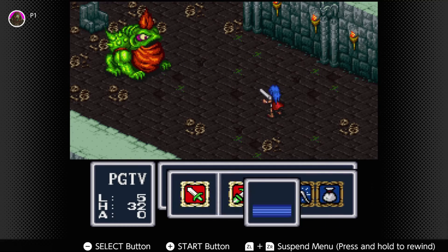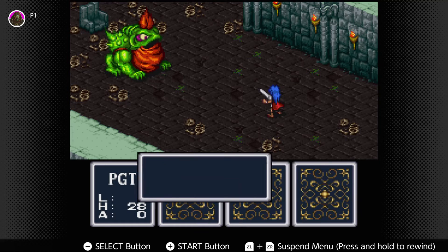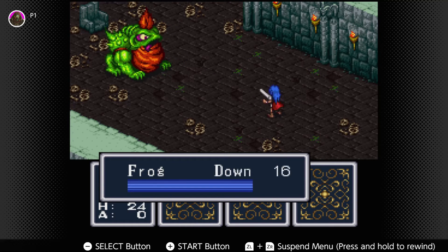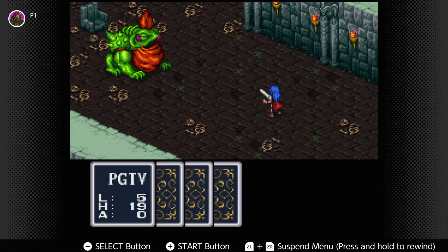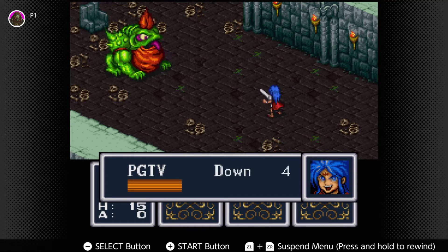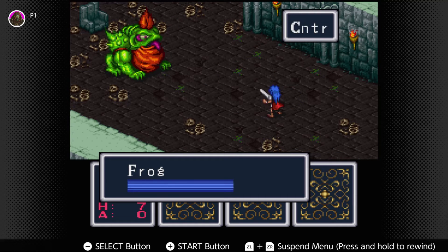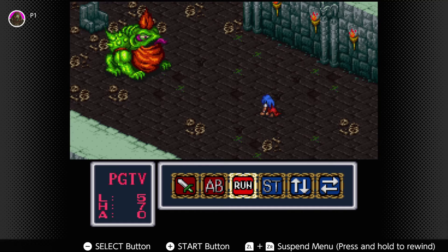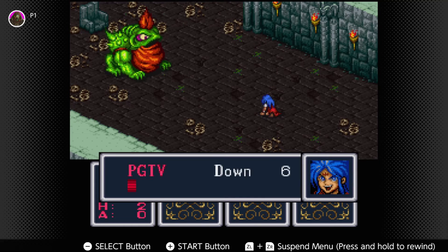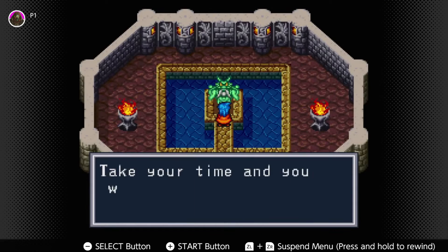Ooh, not great. Our initiative's pretty low in this fight. We are not in a great position to take on this fight. But as long as we don't get poisoned, we should be somewhat okay. We've got some herbs, though I don't know how much it's going to help. Oh, we got two attacks there — that's really good. Dang it, that's unfortunate. So we need to get ourselves a little bit more well equipped for that.